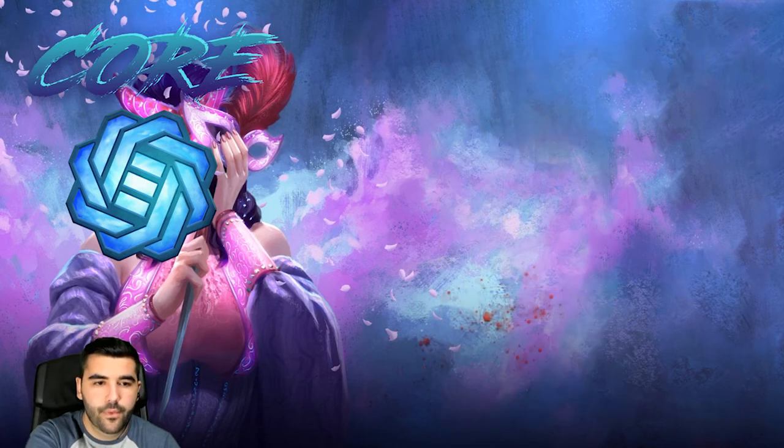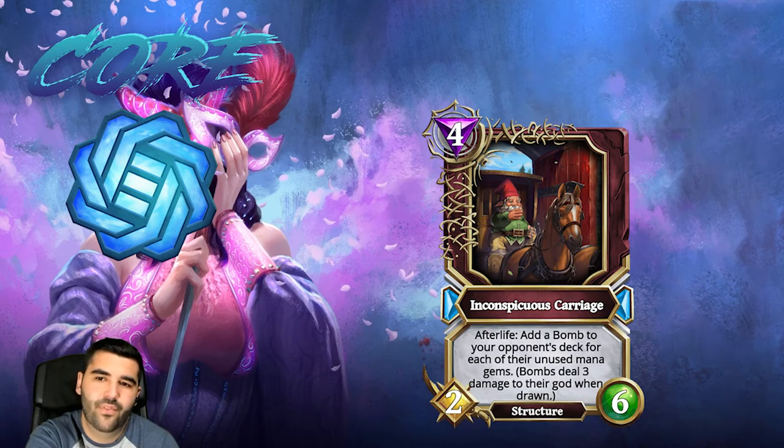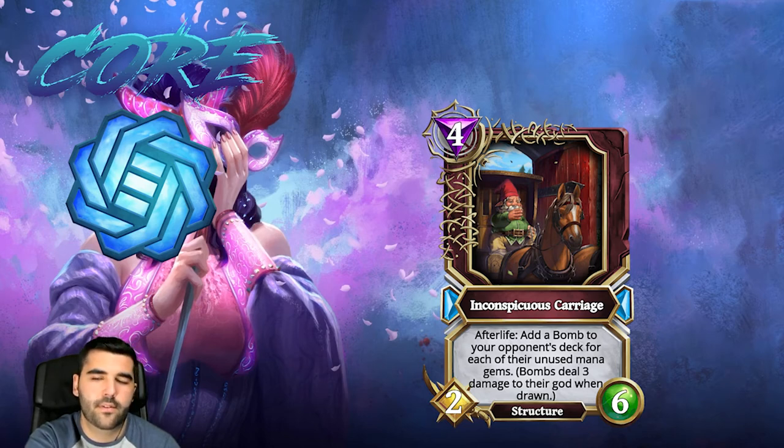Then we have Inconspicuous Carriage, which has an afterlife that adds a bomb to your opponent's deck. It's a fairly mean card. If the effect activated each time it attacked it would be much better, but since it's an afterlife effect I'm gonna put this in the three stars. The afterlife is good, but it would benefit from having the effect activate each time it attacks.